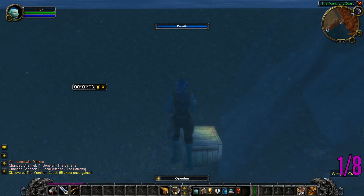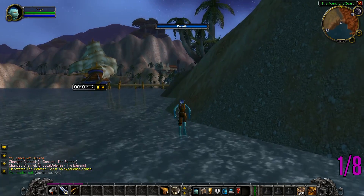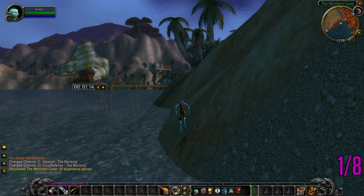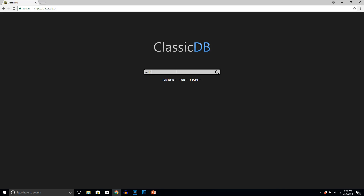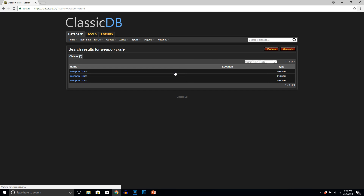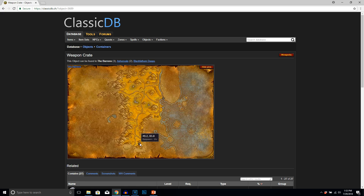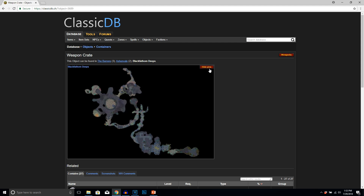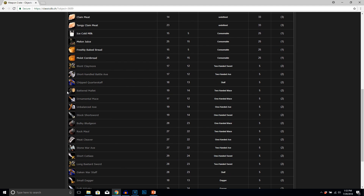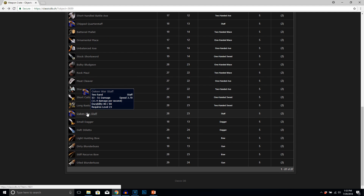At the base of this waterfall you're gonna find a weapon crate that was intentionally placed here by one of the developers. Now I know some of you are gonna say, 'it's just a weapon crate' — no, no, no, it's not just a weapon crate. This weapon crate found just outside the starting zone is a tier 2 weapon crate. It can be found in the Southern Barons, Ashenvale, and Blackfathom Deeps — these are level 20 to 30 zones, meaning the items in these crates are equivalent to that level. This particular time we got unlucky and found an axe that only vendored for 5 silver, but I went back a second time and found a staff that went for nearly 18 silver.